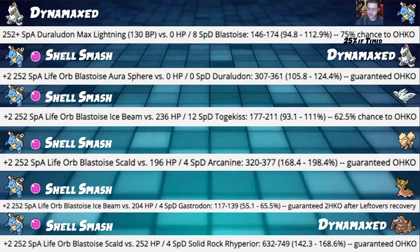For our damage into them: at plus two from Shell Smash with Life Orb, Aura Sphere into a Dynamax Duraludon is a guaranteed KO at 105 to 124 percent. Shell Smash Life Orb Scald into Arcanine hits 168 to 198 percent — that's a guaranteed KO. Shell Smash with all buffs, Ice Beam into the Togekiss most used spread is 93 to 111 percent, guaranteed range. Into a non-Dynamaxed bulky Togekiss it's a 62.5 percent chance to KO — pretty reliable.